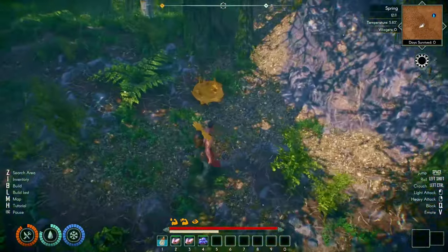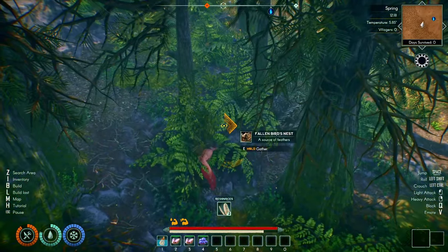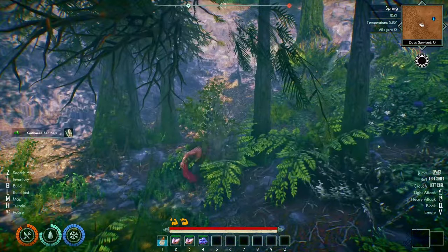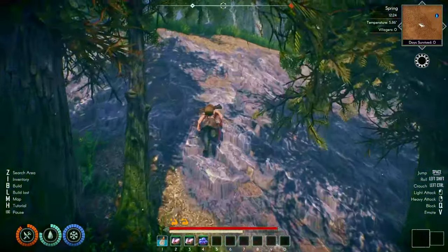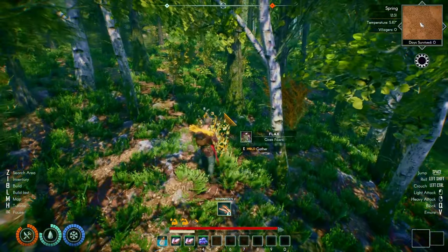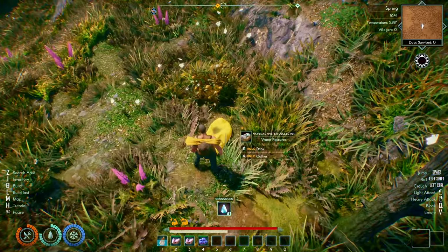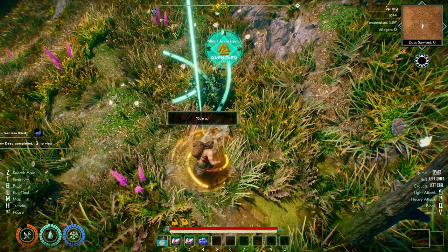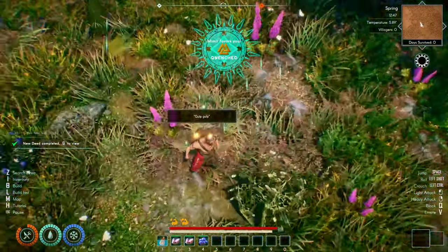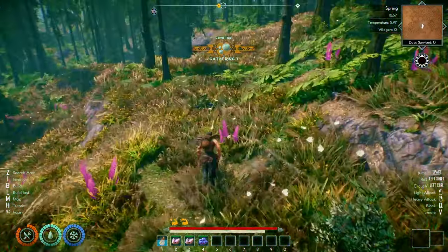Oh, nice — a bird's nest, we'll have that. There's another bird's nest — let's grab that. So yeah, there are some natural water sources. What's that? That's flax — we'll have that; it'll give us fiber. There's one — so that's a natural water source. You can hold E to drink from that, which is nice, or you can fill up — we've got a pouch on our hot bar on number one — so we can fill up from that as well.